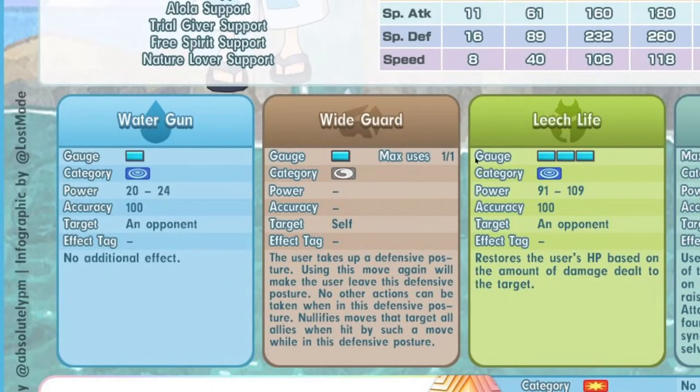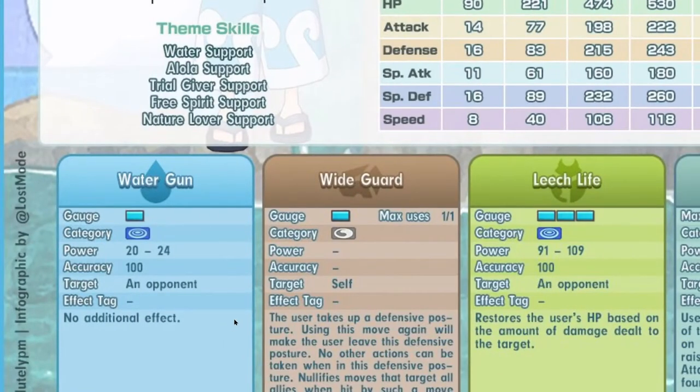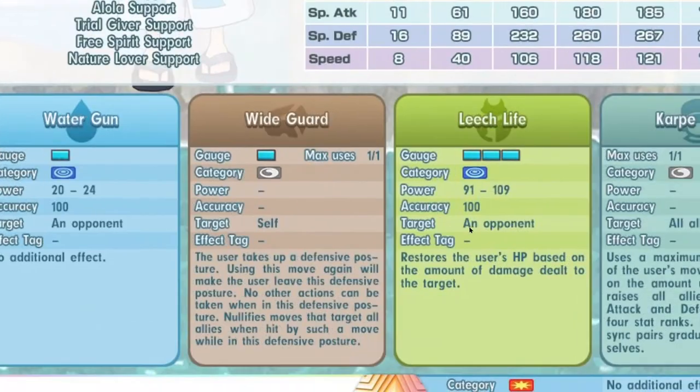For her moves, she has Water Gun — one move gauge, 24 power at 5 out of 5, a special move with 100% accuracy. And because of Propelling Strike 9, Water Gun becomes a free move. Really nice.